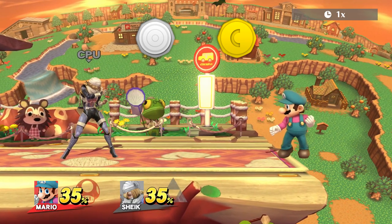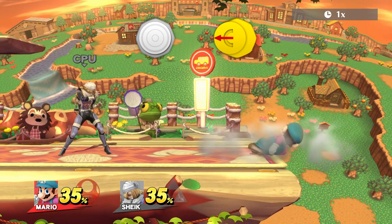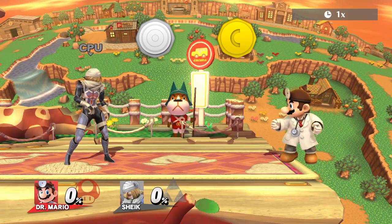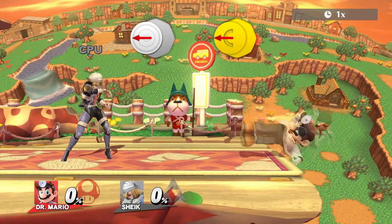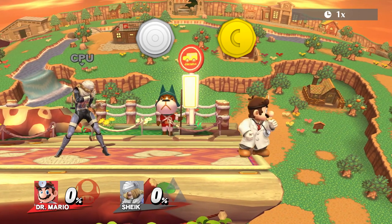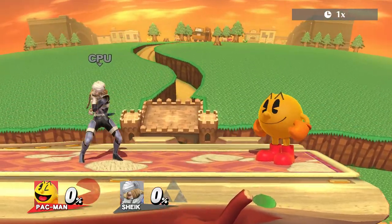If you stand with your back to the ledge, slowly turn around and as soon as you leave the ledge perform the right attack — in Mario's case back air. Definitely use the c-stick for this. After leaving the ledge it can help to quickly move the control stick towards the ledge again. This is a must for Rosalina and Pac-Man but not necessary for the rest, though I would still recommend that you always do it.